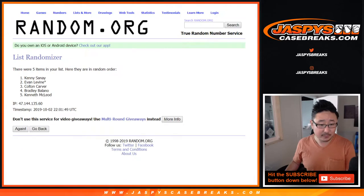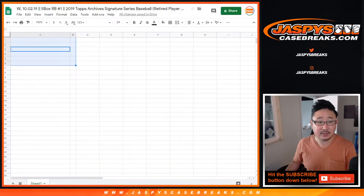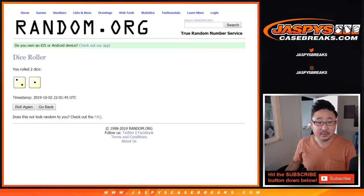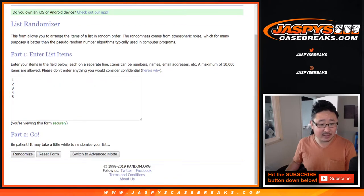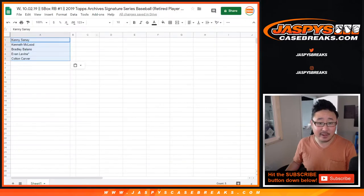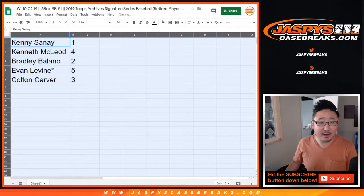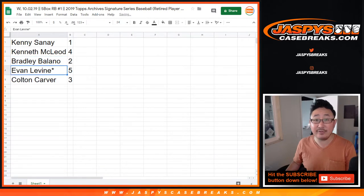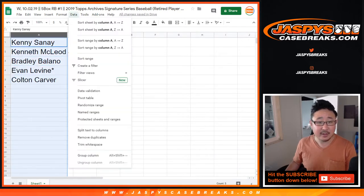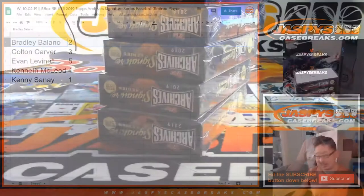For break one, let's roll it and randomize it three times — two and a one, three times. After three times, we've got Kenny down to Colton. And two and a one, three times for the boxes: one, four, two, five, three. We'll do these in alphabetical order. So Kenny you have one, Kenneth with four, Bradley with two, Evan with five, and Colton with three. Bradley, you're up first with box two.